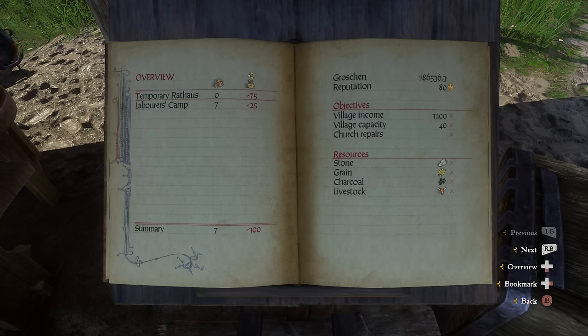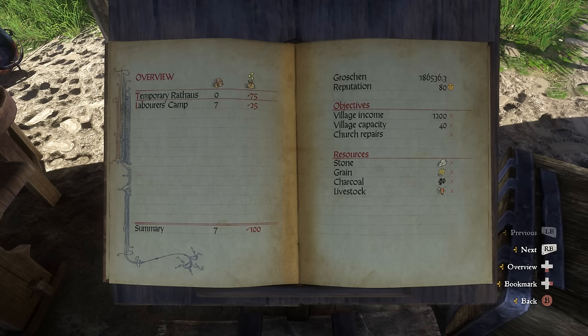On the left, we see an overview of the buildings we already have. A provisional town hall costs 75 groschen a day. The workers' quarters costs 25 groschen a day. Down here we see a summary — every day at a specific time, around 4 or 5 o'clock in the morning, 100 groschen need to be in the chest. Otherwise, you have a problem.